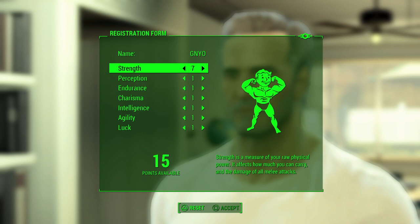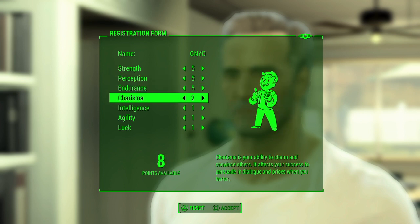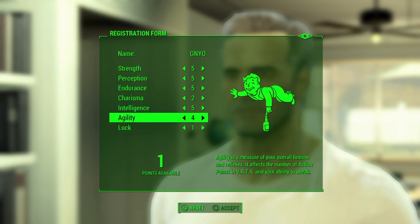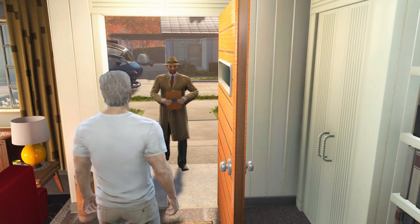Oh, Strength — do I get a choice? I can choose! Am I choosing how many points? 20 points available. Let's do five. Endurance — five. Charisma — two. Intelligence, that's got to be high. Agility — hmm. There we go. One point left — what should we do? Let's accept. 'Wonderful! That's everything — just gonna walk this over to the vault. Congratulations on being prepared for the future!'